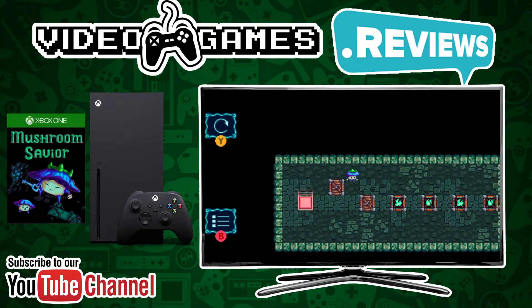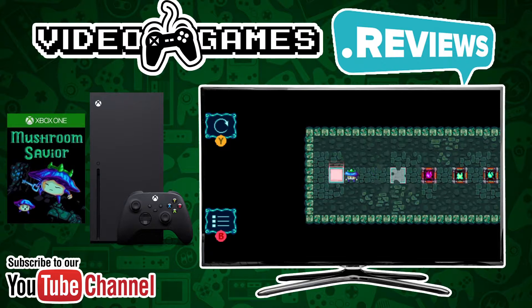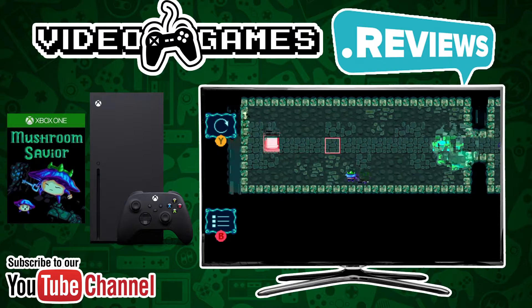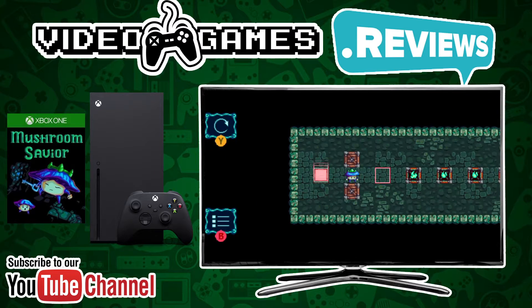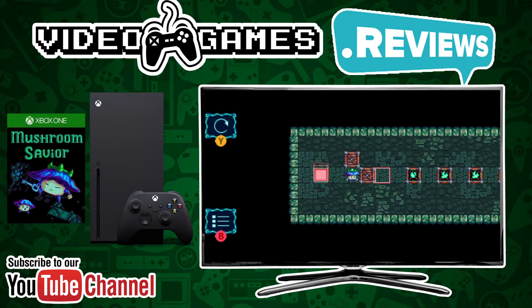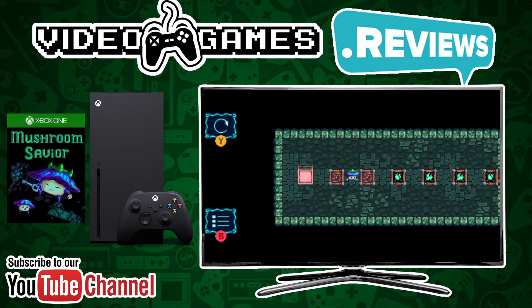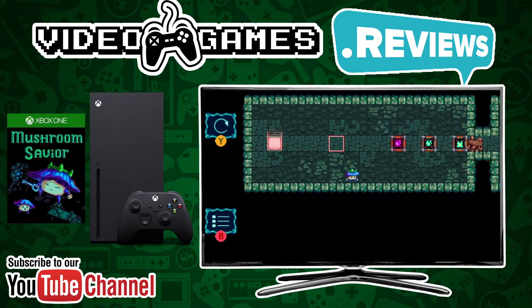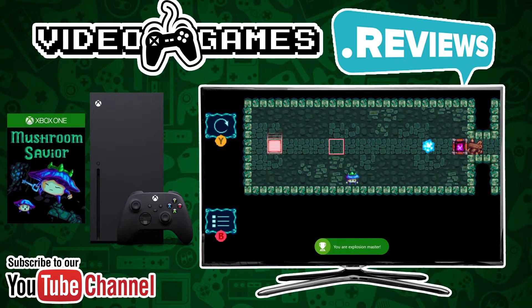To get the current achievements, you've had to have finished all the levels, so it involves just going back to a few of the levels and getting some of the achievements. Those are: Rescue 20 Mushrooms, You are the Explosion Master — which is basically doing what I'm doing right now — Find the special crystal and collect it, press the blue button, and press the green button. You can just go back to the already-unlocked levels and do them in about five minutes flat.